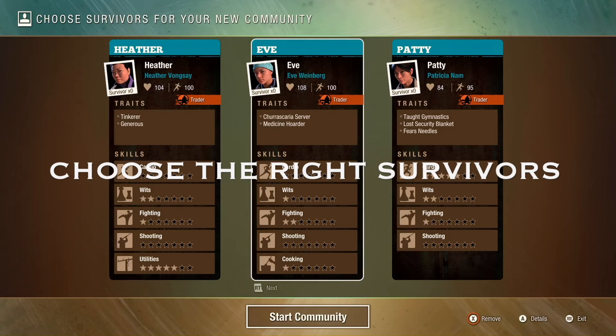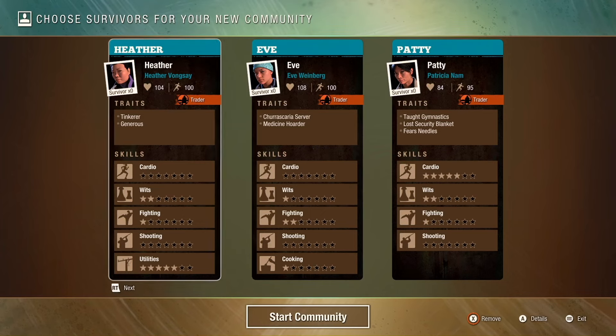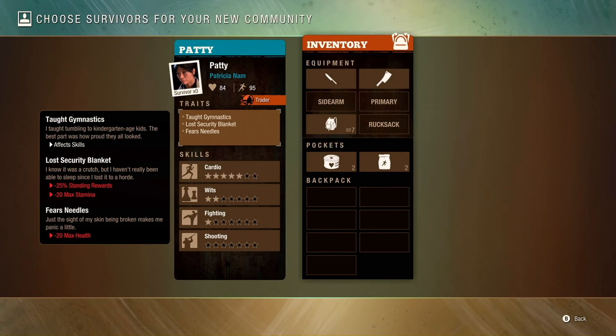Tip number two: choose the right Survivors. In State of Decay 2, you have three Survivors to start a new community with. The Community Selection screen gives you pretty good insight into each Survivor's traits and skills. You want to look for traits that impact your Survivors positively — those bonuses are highlighted in green. For example, Generous gives a 25% increase in standing rewards. Anything green is a good thing, and anything red is a bad thing.